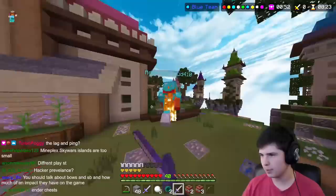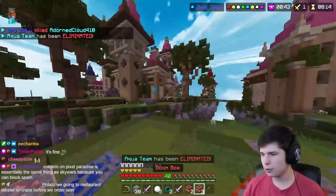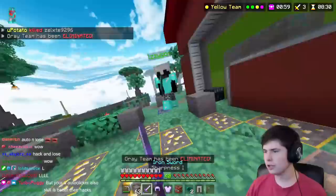I got a Fire Sword, and if you hit people with it, it has a 1 in 4 chance of lighting them on fire with each hit. Now he's on fire. There are also Boom Boxes, which are basically just throwable TNT — it'll explode those guys.